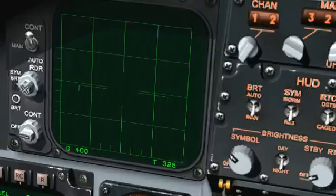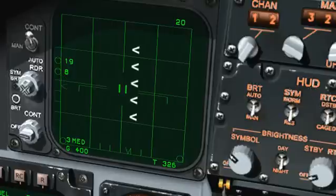Let's turn on the radar. Press the 2 key for the long-range scan, or LRS, air-to-air mode, and the I key to turn on the radar. Our VSD has now come to life, giving us a top-down view of what's ahead of us. Our nose is at the bottom center.